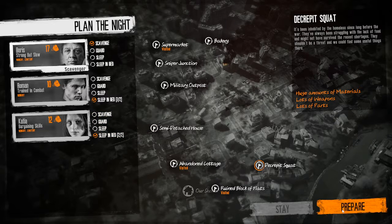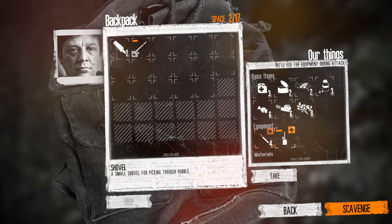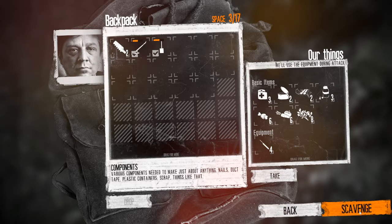Welcome back to a survivor's guide to This War of Mine. The Decrepit Squat is today's location tutorial. Not a super difficult or complicated location, but it can be quite fruitful if you are prepared when you travel there.